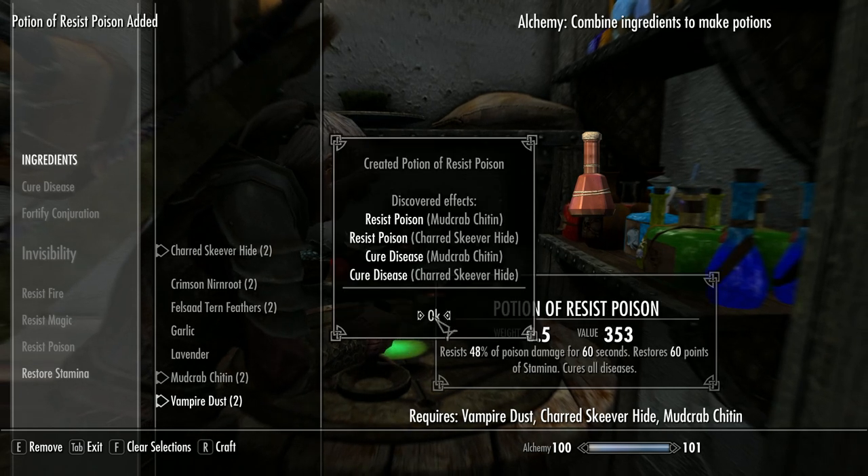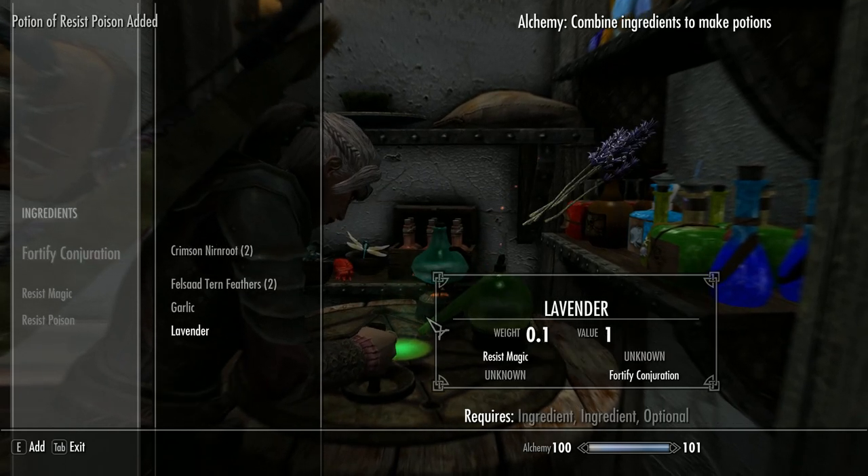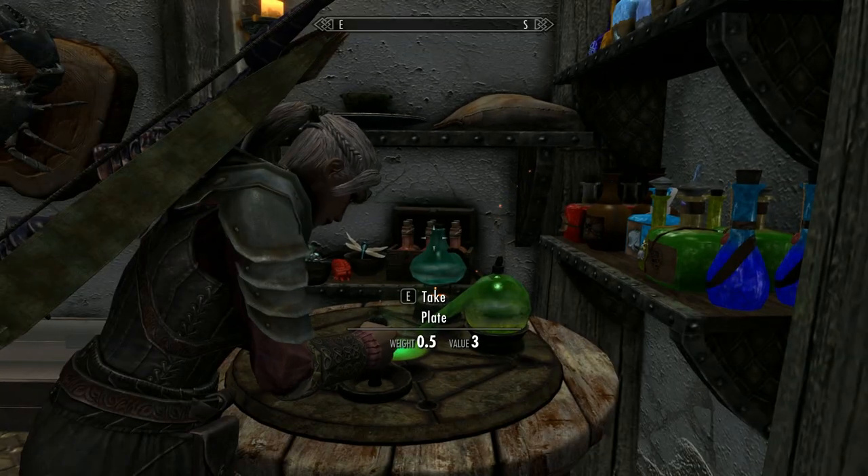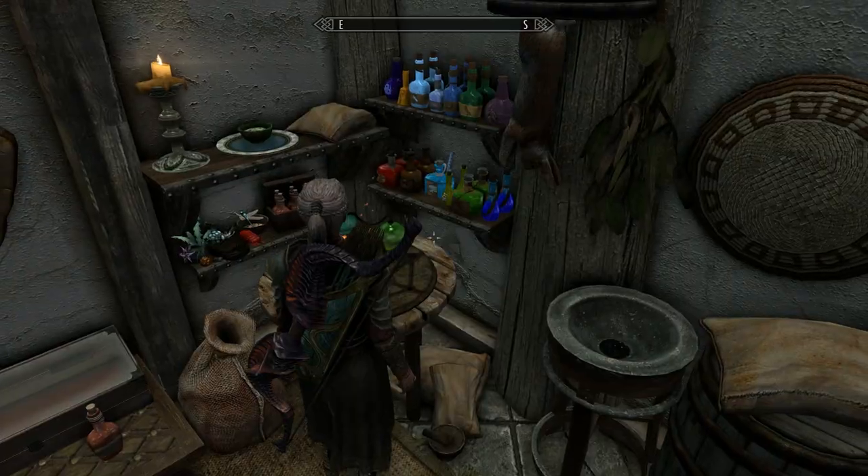Mud crab chitin and charred skeever hide are clearly the two most common ones. As you saw before, just literally take it and you're clear.